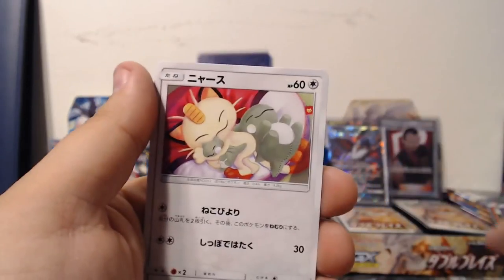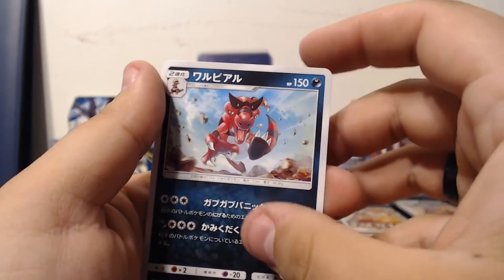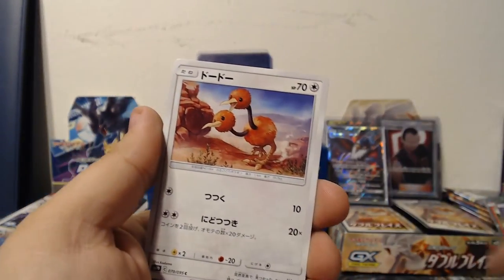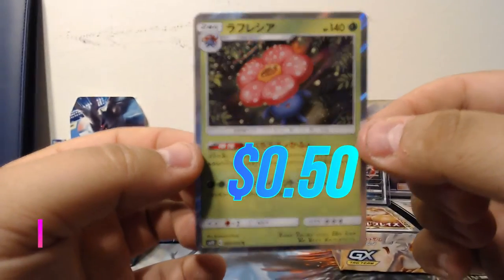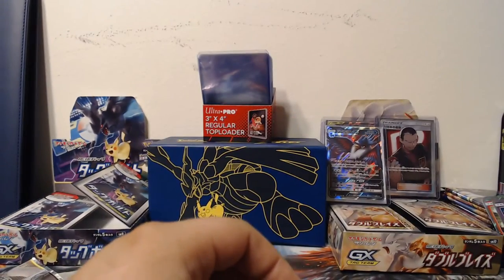Poliwhirl — no wait, that's Poliwrath. Meowth, Murkrow, Poliwag, and believe in me who believes in you — Gurren Lagann reference because of those sunglasses. Who doesn't love some GL references? I'm pretty sure that's Rhyperior. Doduo, Gastly — a lot of Rocket imagery in here — Rhyhorn, and a holographic Vileplume. My brother loves Vileplume. He doesn't dig grass Pokémon too often but Vileplume is one of his favorites.